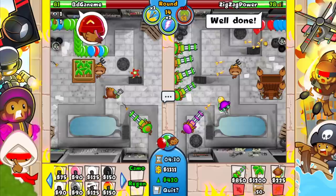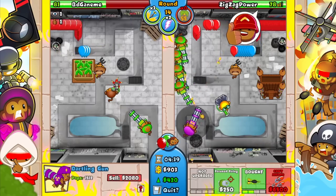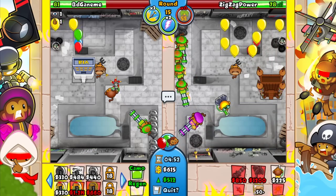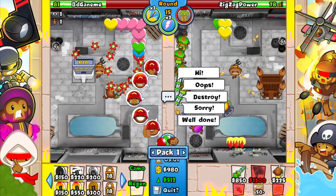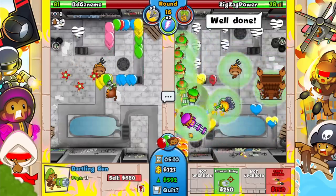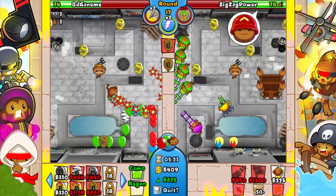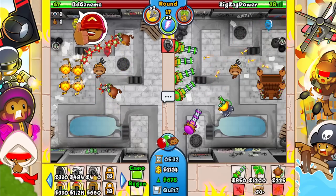If he tries to go late we'll probably easily take the win. Can't really afford to stop him, so going for Glue Hose. We got so much more defense — we're chilling. Putting this one down here to take care of everything. He's probably about to send Ceramics — there he goes. Well done again. Quick W — what can you do? That's a shame. Sending him a few things — he actually tries to defend that, he has enough money, wow.